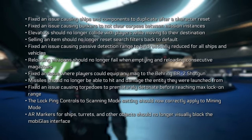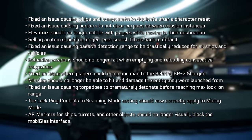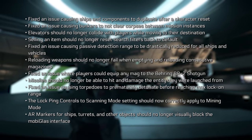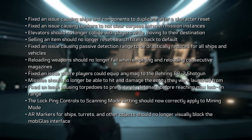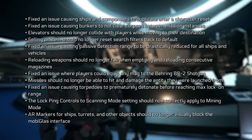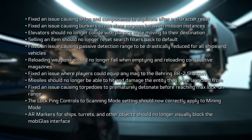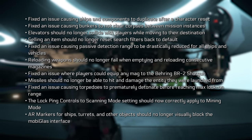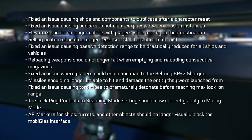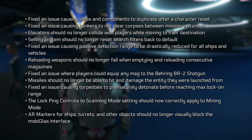In bug fixes, they fixed an issue causing ships and components to duplicate after a character reset, bunkers not clearing corpses between mission instances, elevators colliding with players, and selling an item resetting search filters. They fixed passive detection ranges being drastically reduced for all ships, weapon reload failing when emptying consecutive magazines, players being able to equip any mag to the Behring BR-2 shotgun, and missiles being able to damage the entity they were launched from.